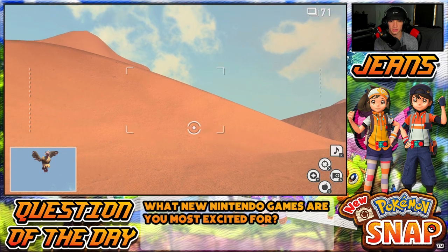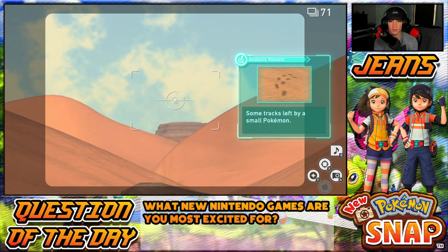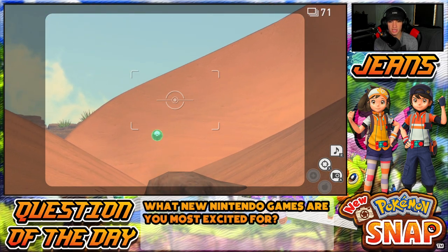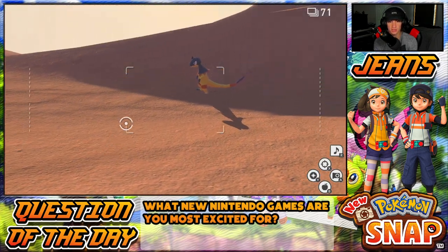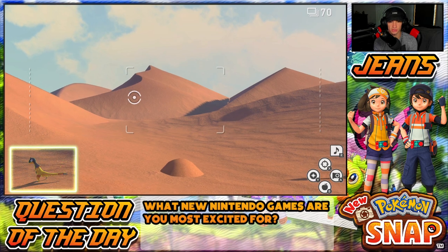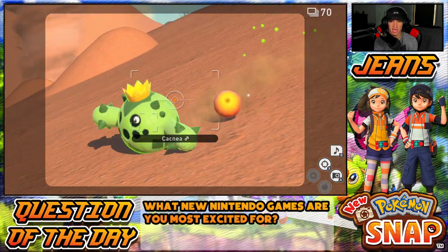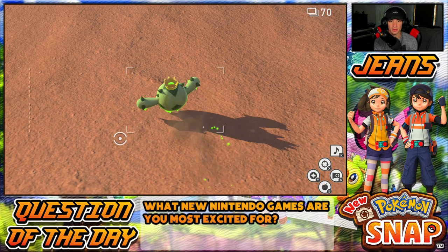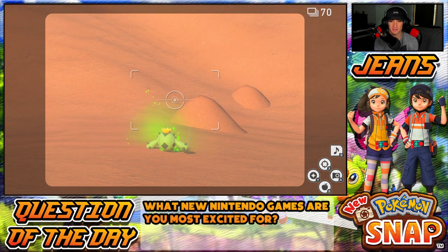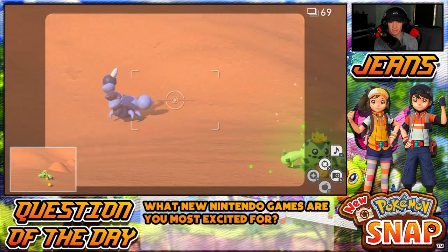I can scan over here — oh, is there a Squirtle? Yo, I see its ears! There's a Squirtle be on there. Come here, I know there's a Squirtle over there, I know that for a fact — I saw its little ears. Cacnea, what's good? Let me hit you with this. He's just rolling around, got another Cacnea over here. Hit him with the Illumina orbs.